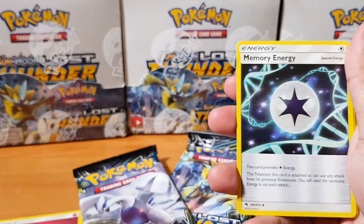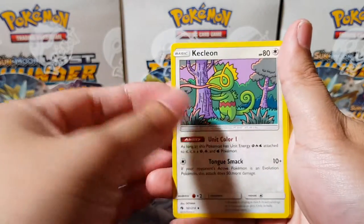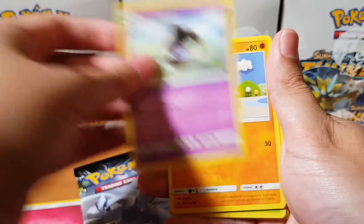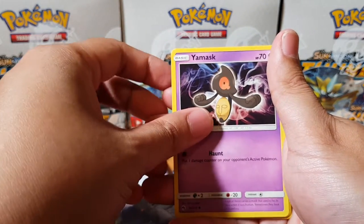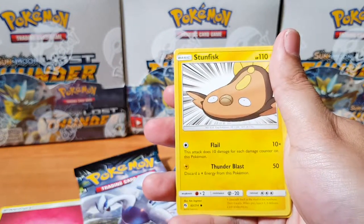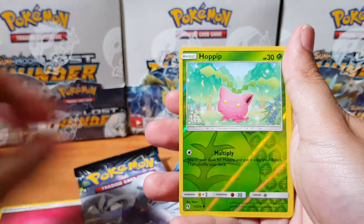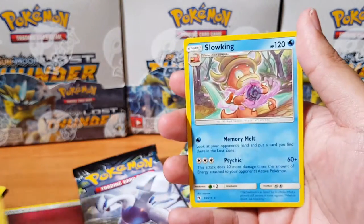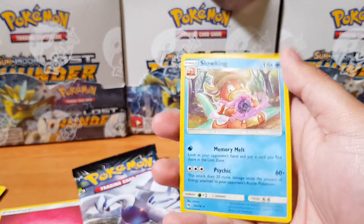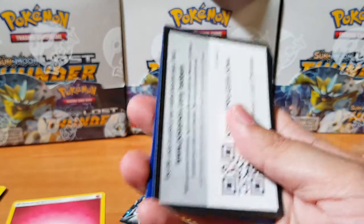So we got Memory Energy, Kecleon — is he licking the tree? I don't even know what's going on there. Lampent, Fennekin, Whirlpool, Mirani, Yamask, Stunfisk. And for the rare we got a Slowking. I thought it was going to be some hectic pull, but guess not.